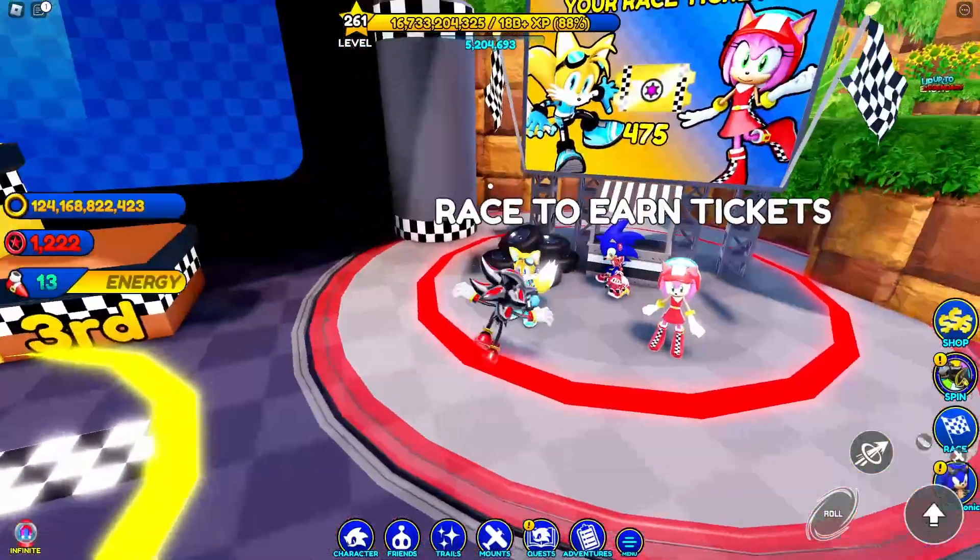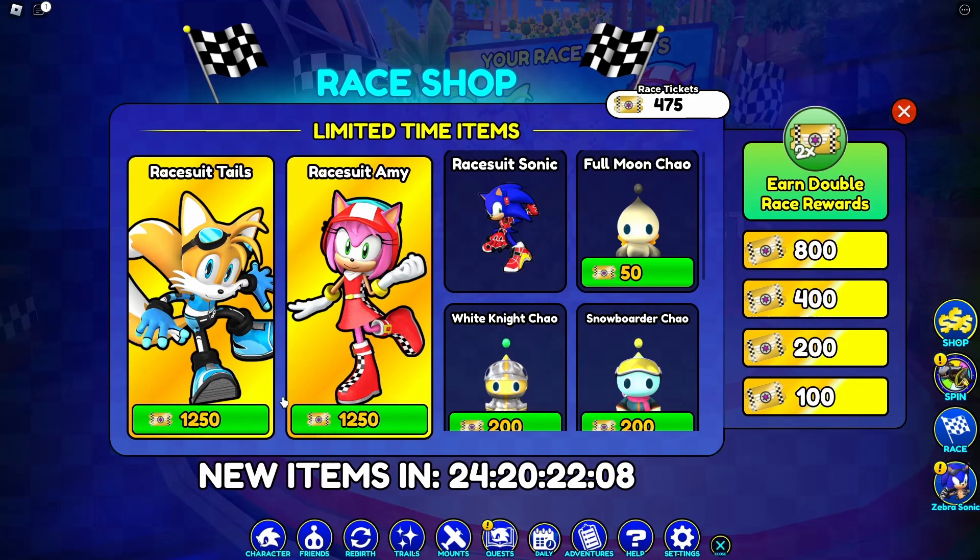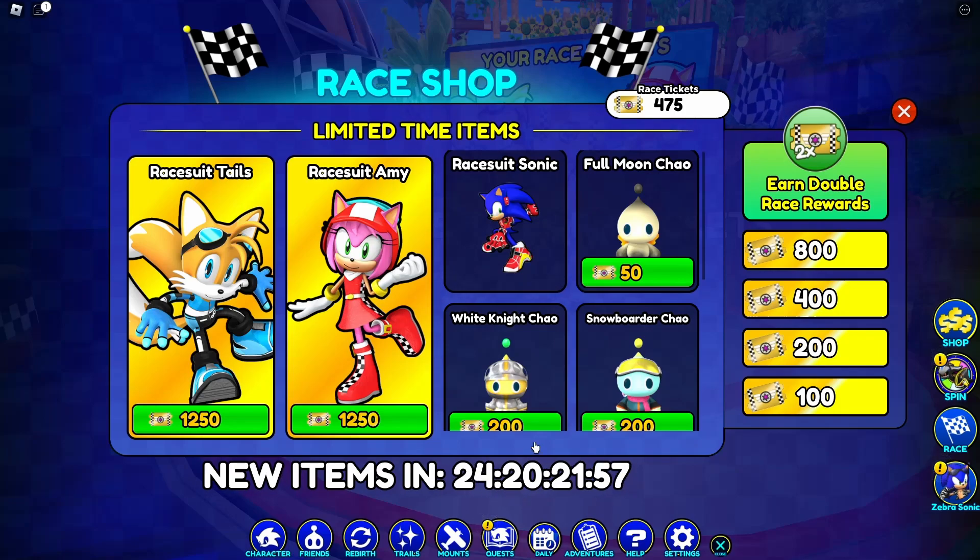Next on the agenda for the updates, let's look at the Race Shop. We've got Race Suit Tails and Race Suit Amy, both for 1,250 each. We also have Race Suit Sonic returning, which is good to see — a lot of people missed out on this one. Remember you have an entire month to get it. If you're spending Robux, I'd recommend the double earn, as that does come in handy. The event is dependent on the number of racers in your race and the placement you get at the end.